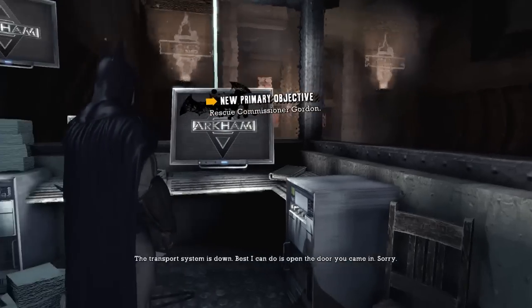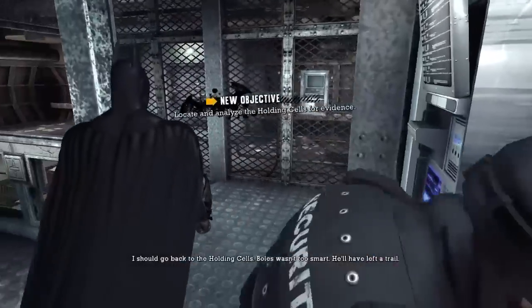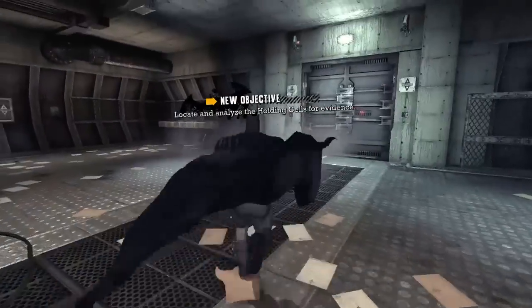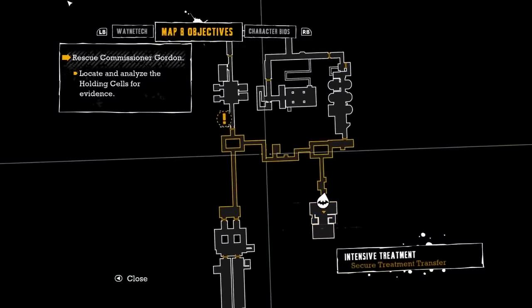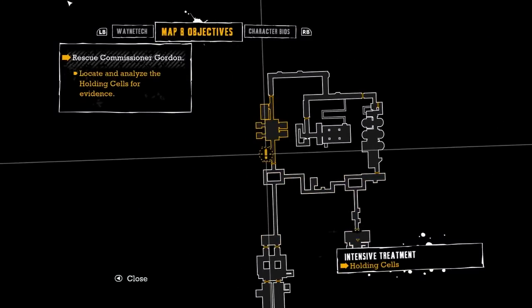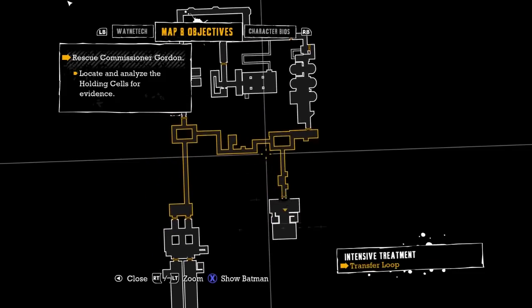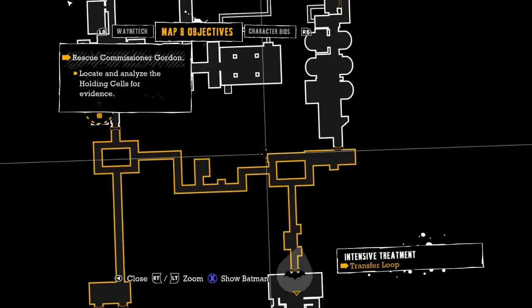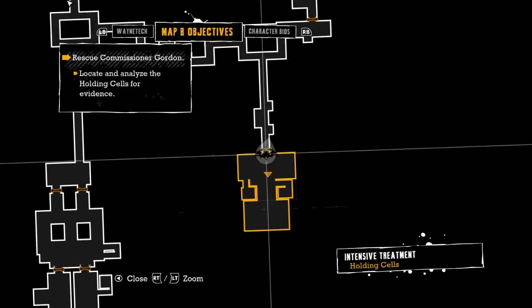Transport system is down — best I can do is open the door you came in. I should go back to the holding cells. Bowles wasn't too smart; he'll have left a trail. We've got the map — this almost feels like a Metroidvania map but it's not even close. I do like the fact — wow, this is actually a nice map. Show Batman, show more Batman, show all of the Batman.